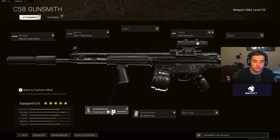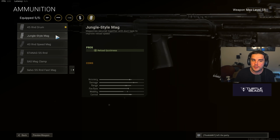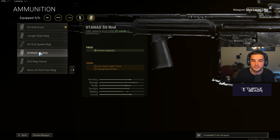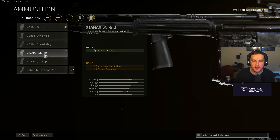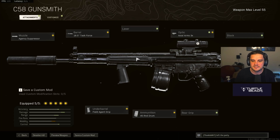Field Agent Grip for vertical and horizontal recoil, the ACOG Arms 3x rather than the 4x, and I run the 45 round drum mag rather than the 55 because I don't want to penalize my aim-down sight time. Since I'm running the Agency Suppressor, there's nothing on this Assault Rifle to increase ADS speed. If you've got that 55 round mag, it'll feel a bit sluggish and you can lose some gunfights as a result. So don't do that.